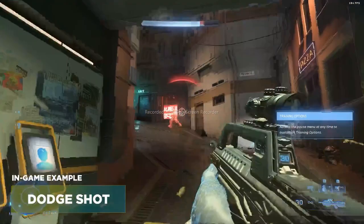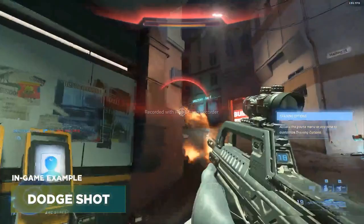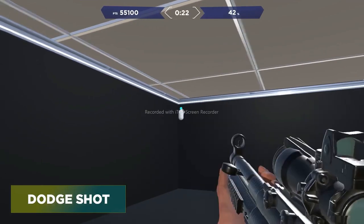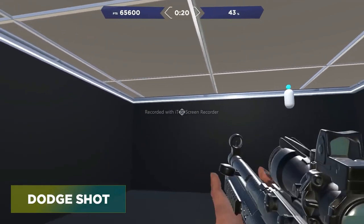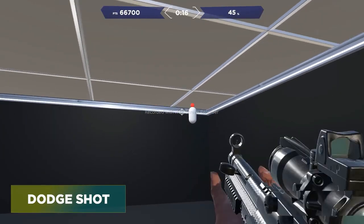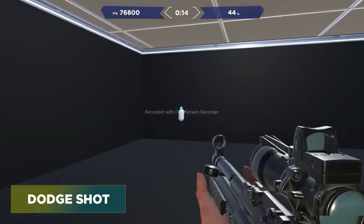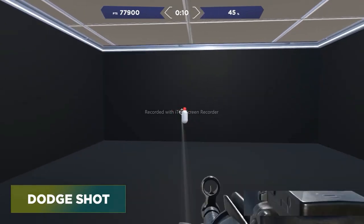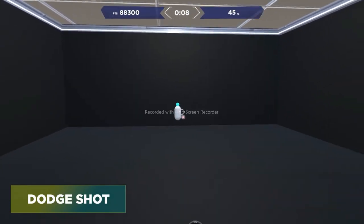The final task in the playlist is Dodge Shots. This task is going to help you dodge shots from the opponent using your strafe keys to not get hit, but also helping you shoot the opponent at the same time. You're dodging and weaving and shooting, and this will also train you aiming at different verticalities — above you, below you, and same ground and everything in between.